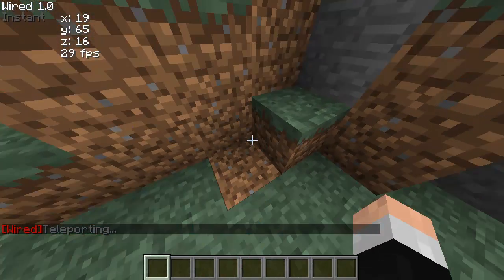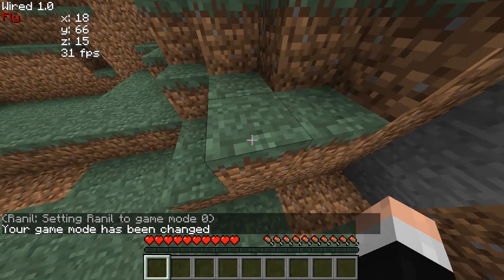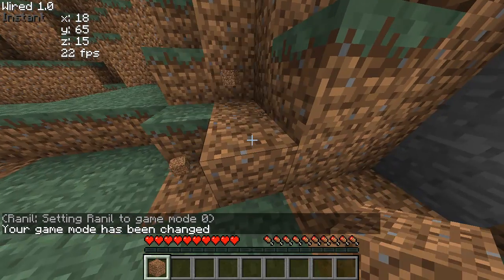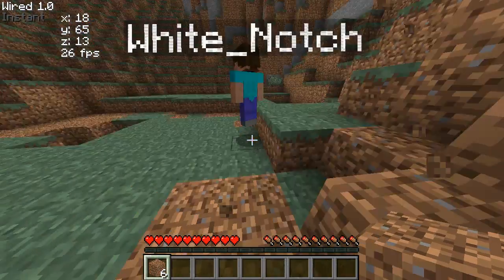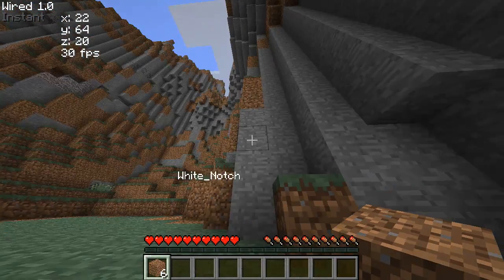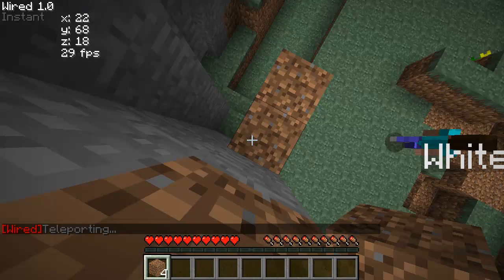I'll grab some dirt. Keynote here: in creative mode, it does not let you access the tools, so just install Too Many Items or something. So basically, if I create a little panel like three blocks above me, I can just type 'up 5' and now I'm on it.